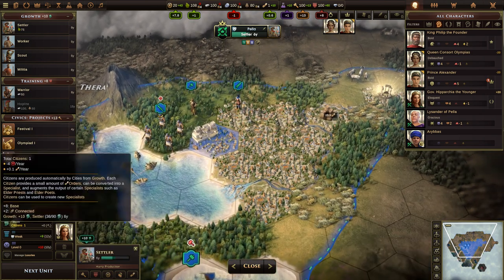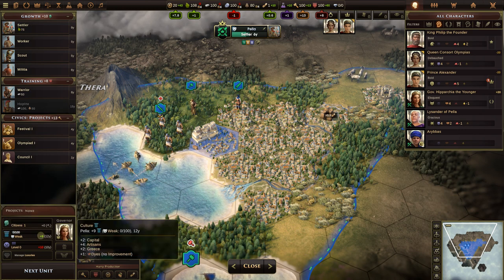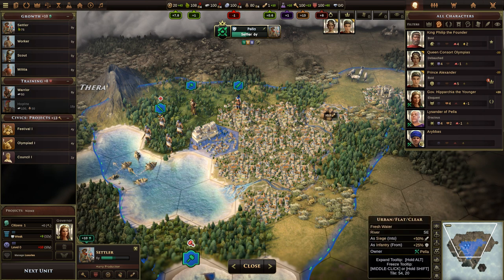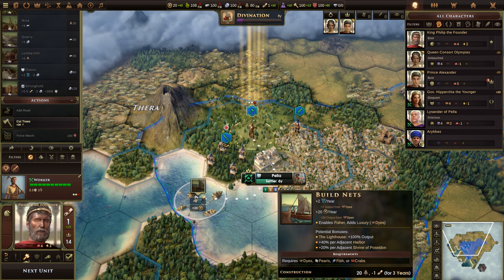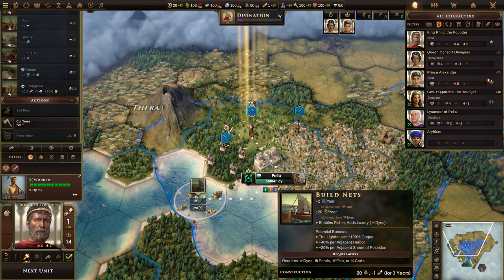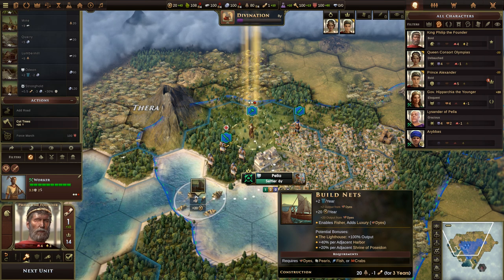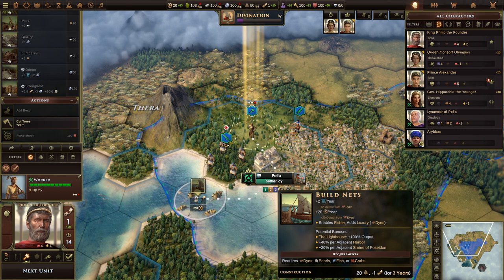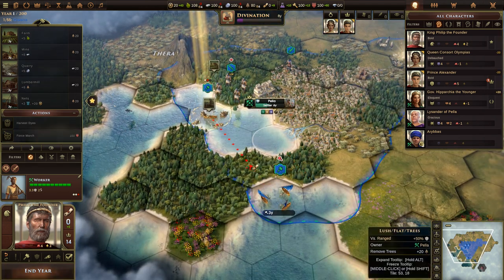Looking at Pela — we're trying to grow, so every positive we can get gives us more citizens. We definitely want to bump up culture. Now let's go to our next worker — we could build nets out here too because we'd be capturing dyes: plus two culture, plus 20 money from dyes, enables a fisher specialist, and adds a luxury. That's fantastic — we'd be fools not to go get the dyes going.